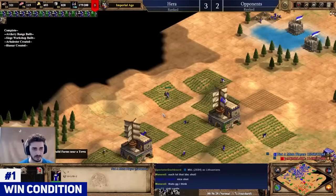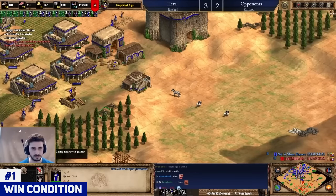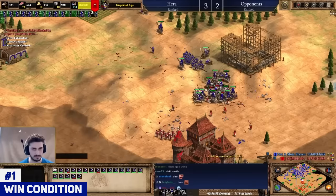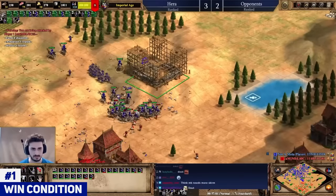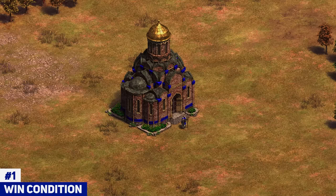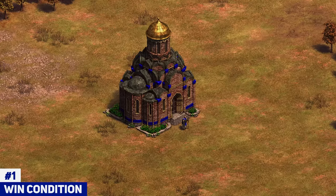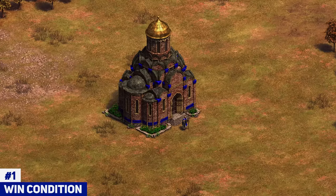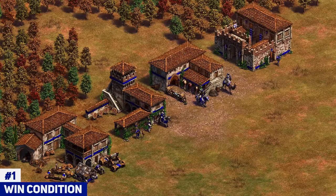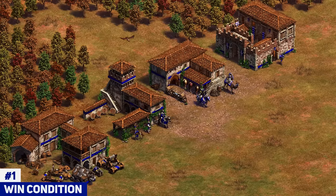Number one is by far the best tip: figure out your win condition. Even if you've set up the map perfectly, if you don't know how you want to win the game it'll take much longer and you'll throw games. Here's the key: if you have no relics, spend your gold as fast as possible and end the game fast. Don't try to set up a trash game — if your opponent has five relics you're never going to beat him in the late game. Use the side golds, buy into expensive units, heavy siege, castle forward, and look to end the game.